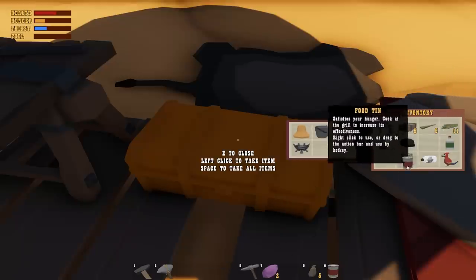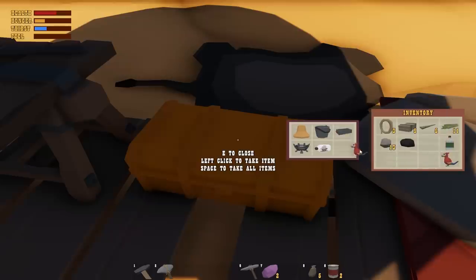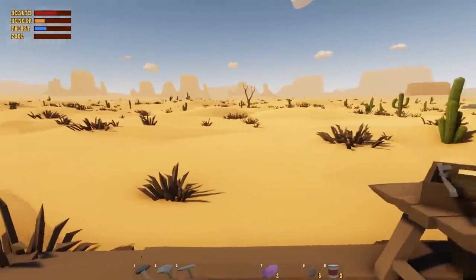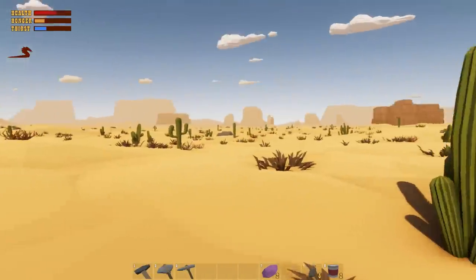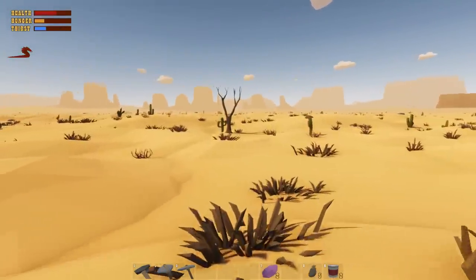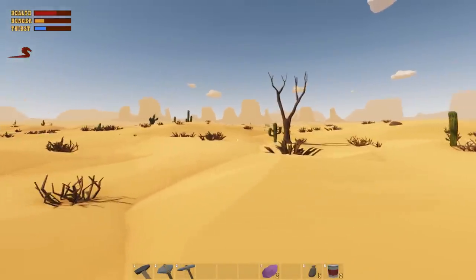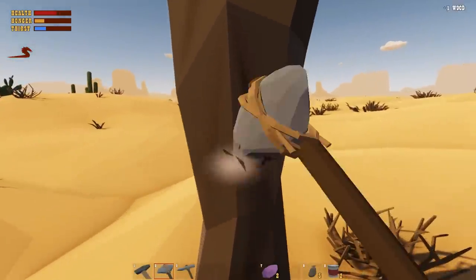You want some space in your inventory when you're searching for things. What you want to look for are little piles of stone - that's where you can get iron ore, and sometimes gold. You've got to look for them as you're flying across.